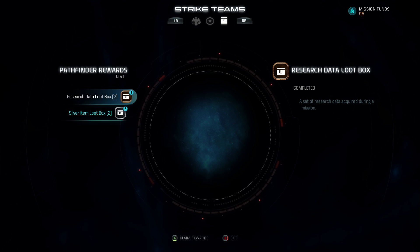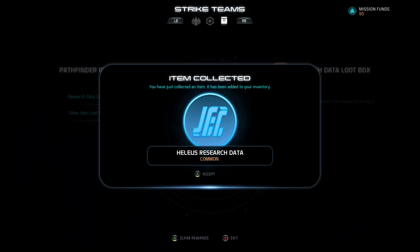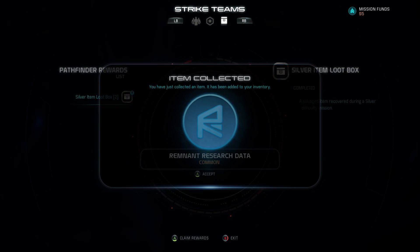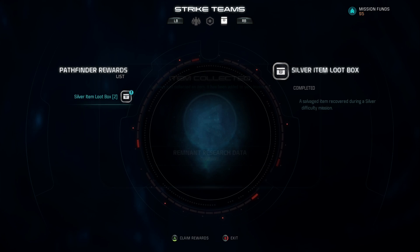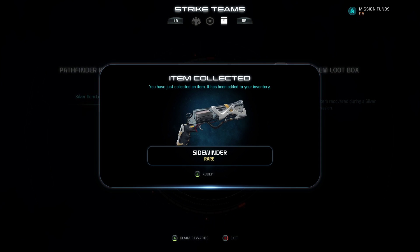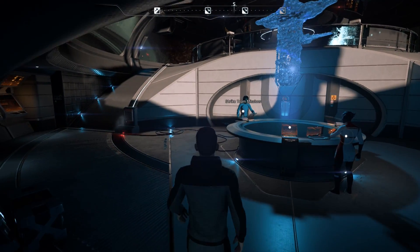You can find those weapons and other items out in the world anyway. But if you do these missions, you also gain rewards for multiplayer in the form of mission funds, which can be spent on more strike teams, small consumable packs, and equipment that you can equip on individual characters to really boost them up.